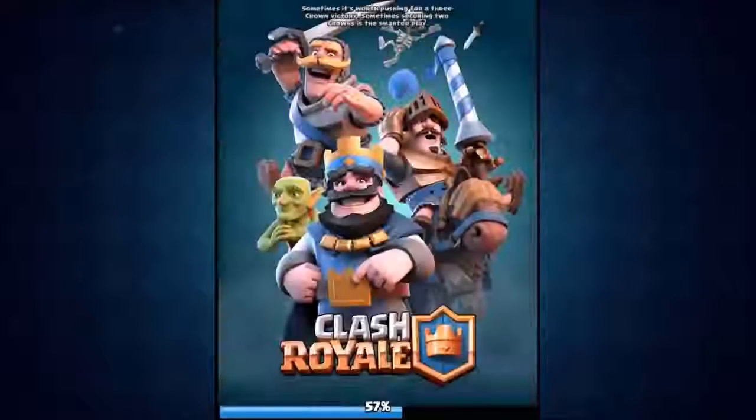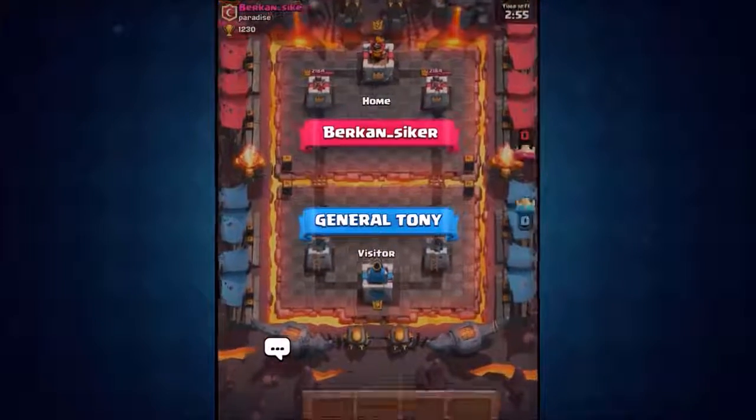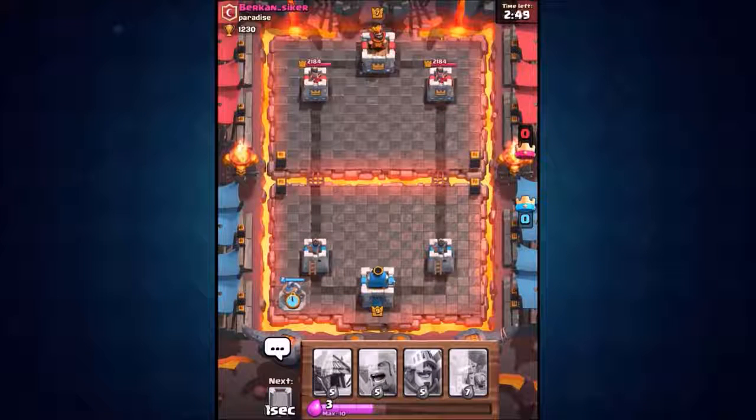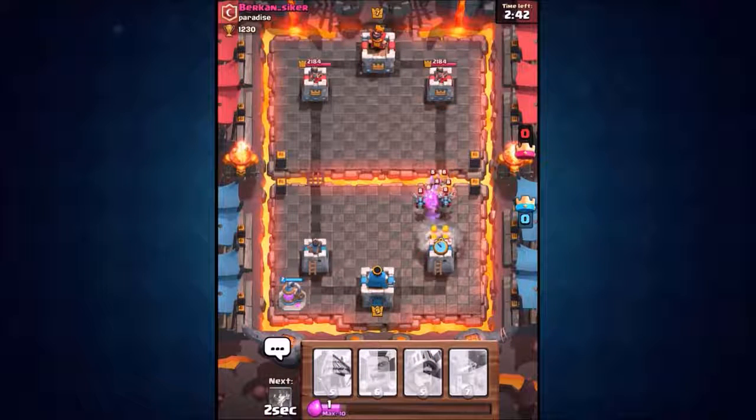Let's go into the live battle — here we go, Pekka's Playhouse. Let's see if we can get one of these elixir collectors — yes we can! Elixir collector going down straight away. So we're going up against the level seven — shout out to the Burke and Psyker — let's see what we can do.